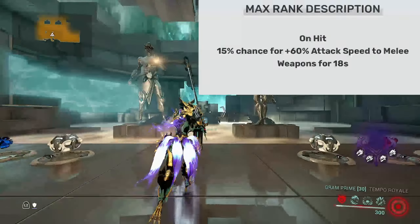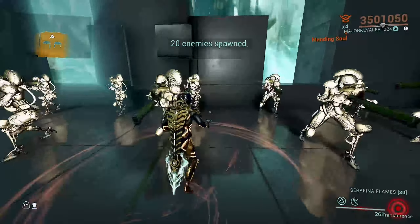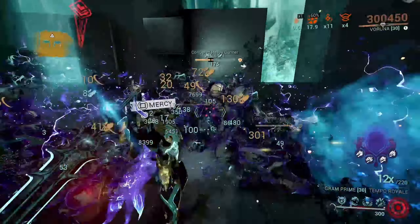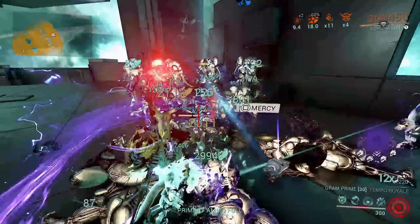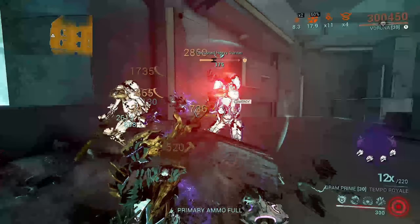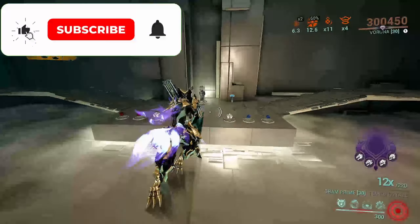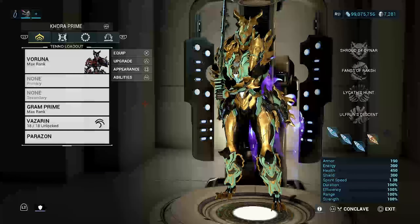We're also using an arcane called Arcane Strike, as you can see. Having both Berserker Fury and Arcane Strike is going to help your attack speed be much better. You can use just one — Berserker Fury or Arcane Strike, whatever you prefer — it's up to you. But this does up the attack speed so you can do more damage with the weapon.